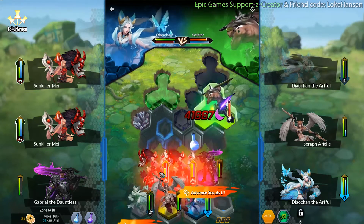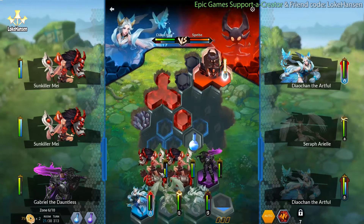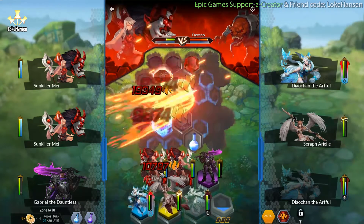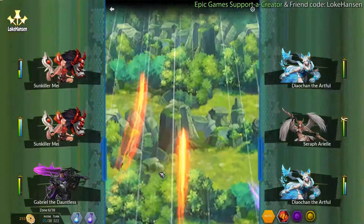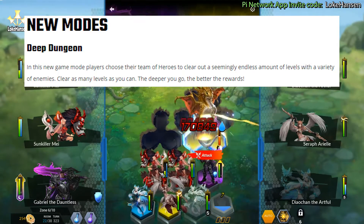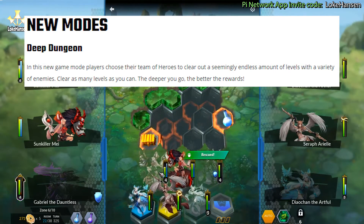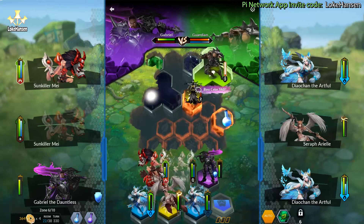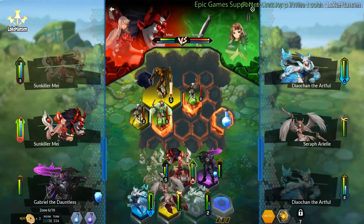That's the game mode I'm playing right now — all opponents count as bosses, meaning their abilities are active, their commander skills. And all of my heroes are commanders, so you can put in crazy combos, get 100% critical hit chance, all that kind of stuff. New mode: Deep Dungeon — players choose their team to clear out a seemingly endless amount of levels with a variety of enemies. Clear as many levels as you can, the deeper you go the better the reward.